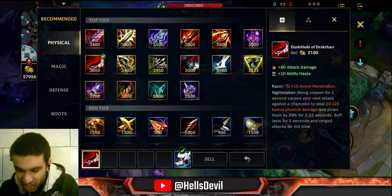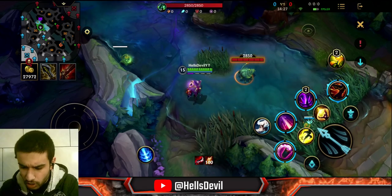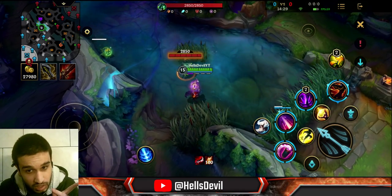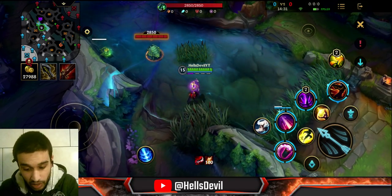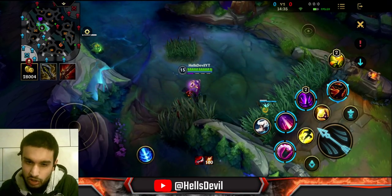So Duskblade of Draktharr — this item allows you to deal bonus damage after being unseen for a few seconds. As you can see, the passive is up right now on the Duskblade, so whenever I hit an enemy champion, it deals bonus damage. But there is something about this item that you may not know.